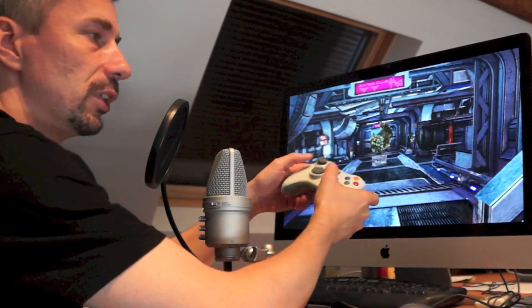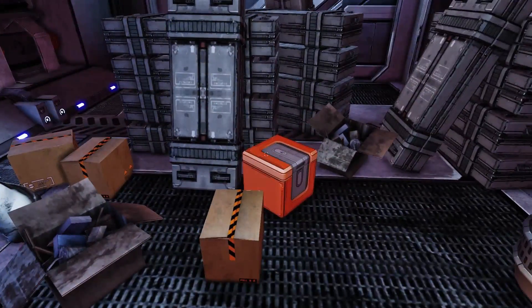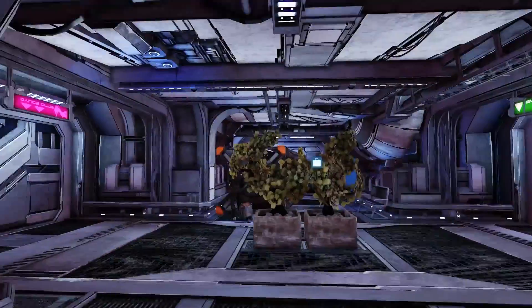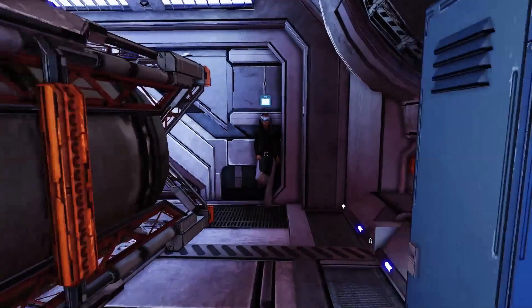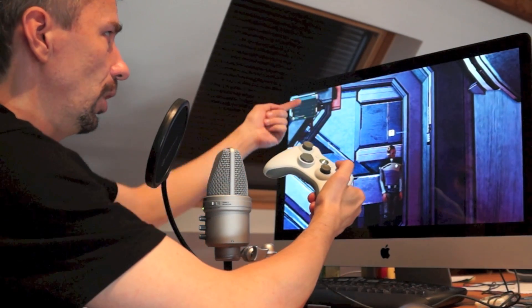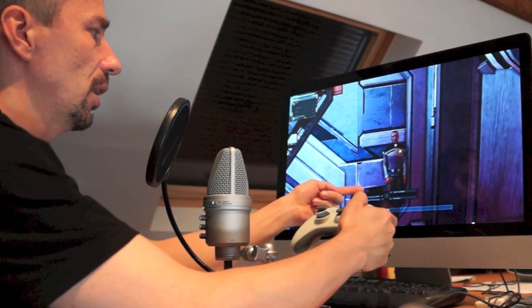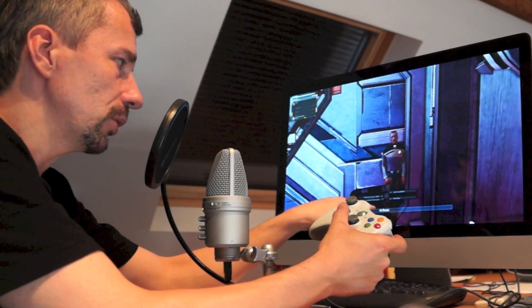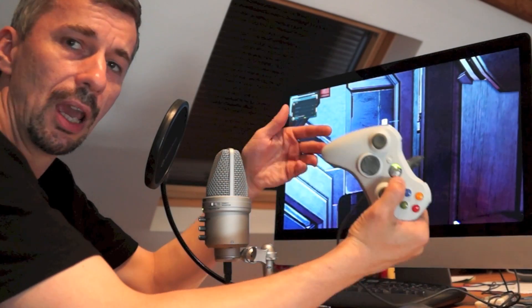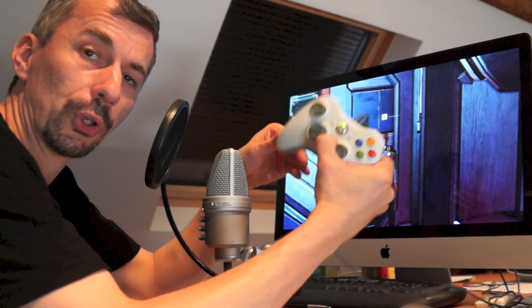Many doors open automatically when you come close enough; others require you to interact with panels, and sometimes you'll have to play mini-games to hack them. The most important way of interaction on a station is talking to people — for example, this character over there has an interact symbol. You can see his stats and press A to interact, and you get a conversation menu that works exactly the same as the main menu. As you can see, everything in the game works very easily with the controller.